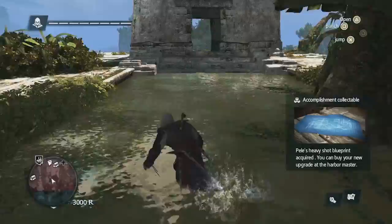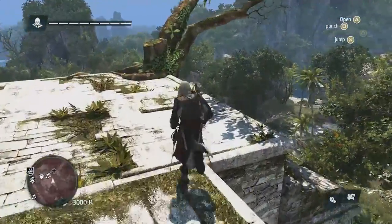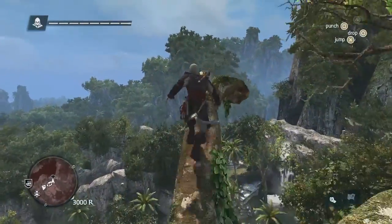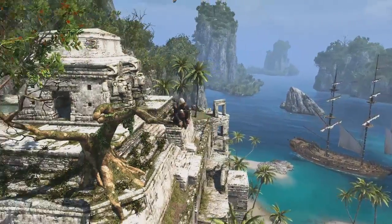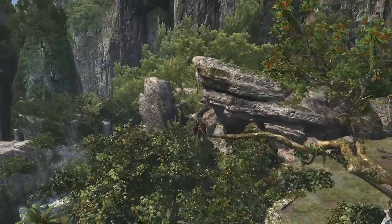Here, we're approaching a viewpoint. Just like classic ACs, synchronizing with a viewpoint reveals the contents of a location and the map itself. But as an added feature, because this game world is so huge with many different locations, this also becomes a fast travel point. So now, by synchronizing, you can come back here anytime you wish to collect those treasures that we passed up a bit earlier.